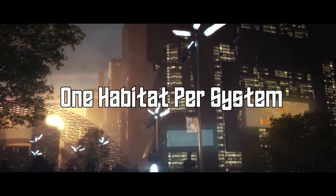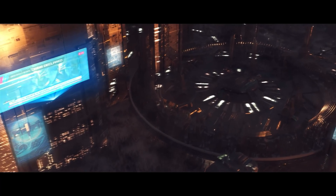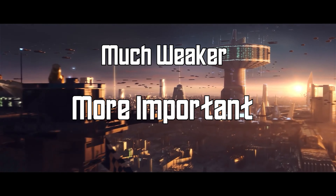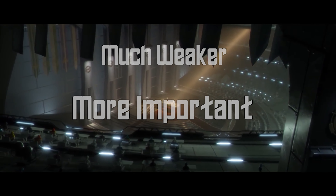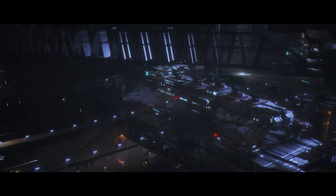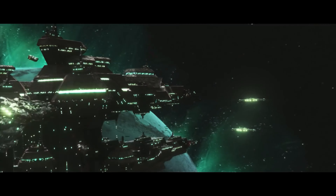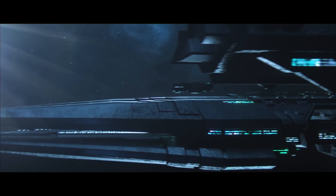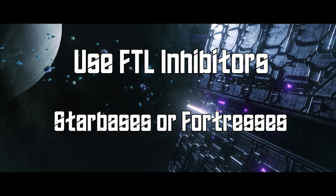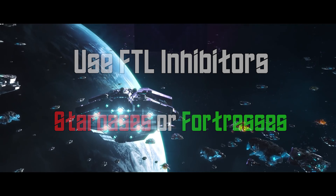You can also only build one habitat per system so mass fortress habitat spam is no longer possible. Fortress habitats still work but are much weaker, while ironically this also makes them even more important for void dwellers. Habitat fortresses are weaker because it is easier to damage habitats from fleets, but this also makes hit-and-run tactics great against habitat-heavy empires. For maximum damage simply run in, kill as many orbitals as possible, retreat, and repeat. The only way to stop this is with FTL inhibitors at choke points using either starbases or fortresses, with fortresses being better as they are harder to defeat with just a fleet.